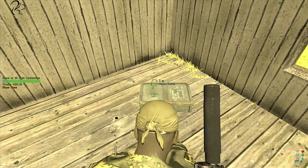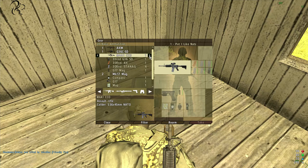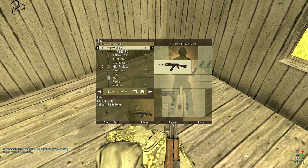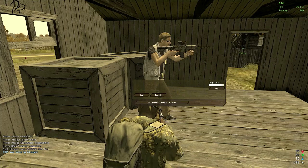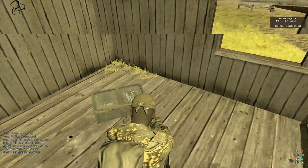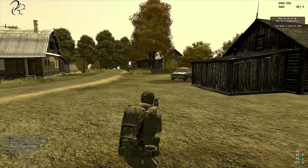Somebody has been in here, bought an M4A CCO, and left it. Let me show you something — turn back to the gun guy and sell. Flick to your AKM which you don't want, spin the mouse wheel, select Sell Current Weapon In Hand. You made $25 — rip off! However it wasn't mine to sell, so it's free money.